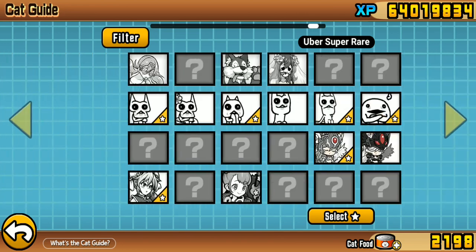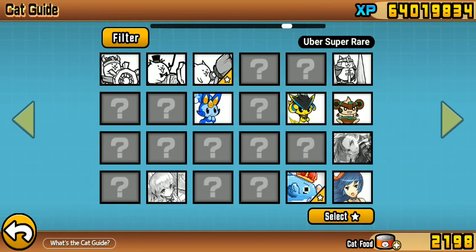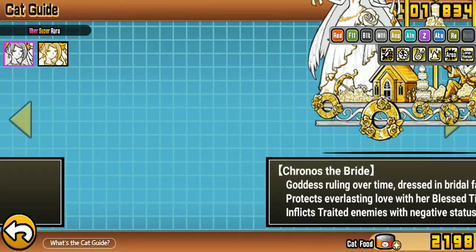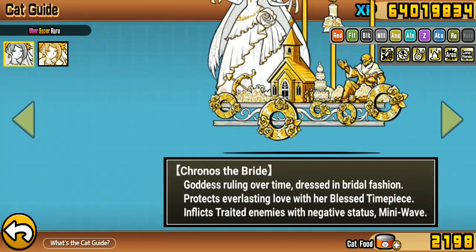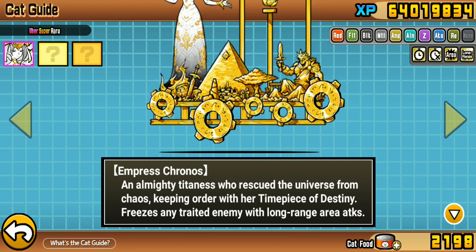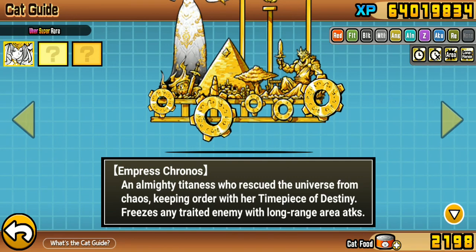We got almost all the regular nickel with us. Also got Chronos, but the regular version. Its abilities are very similar in that it affects all except traitless, but the main difference is that it freezes and it's immune to freeze, so maybe it's better.